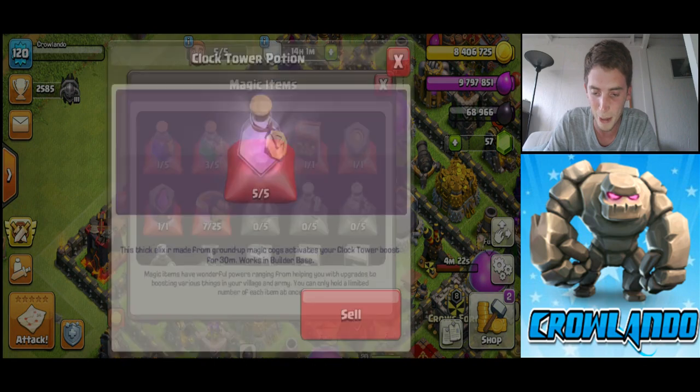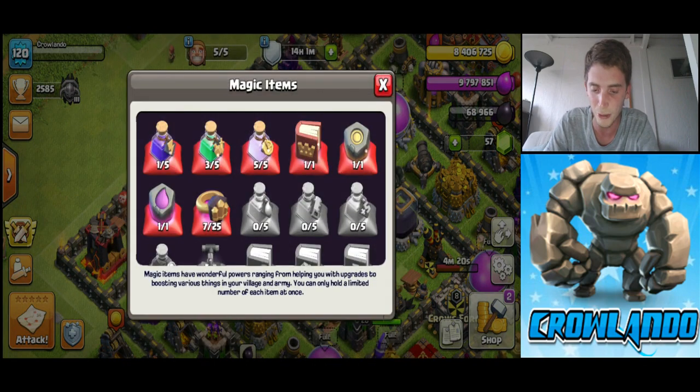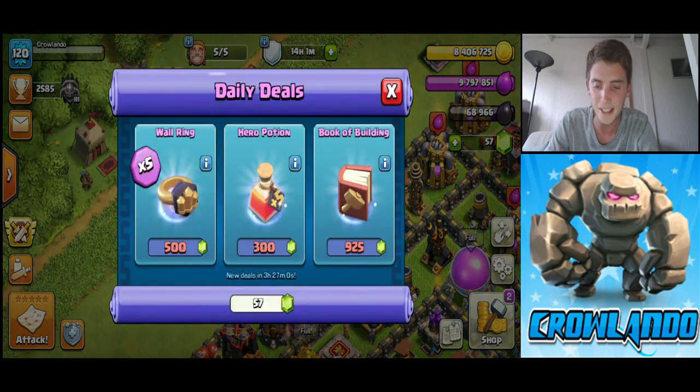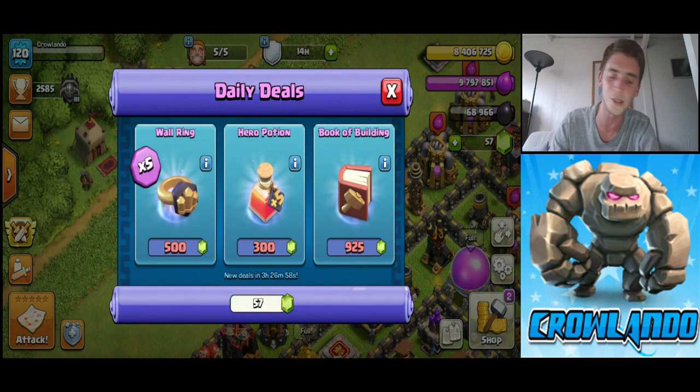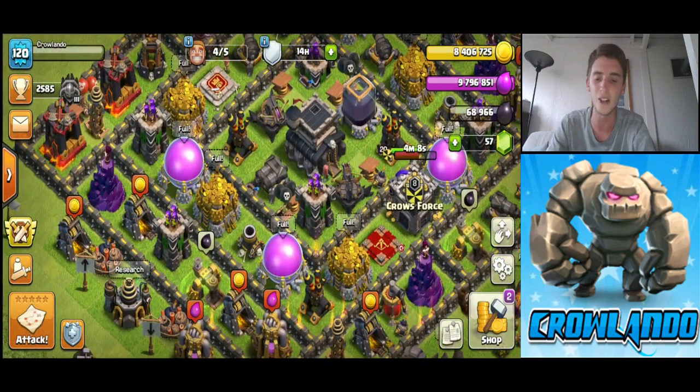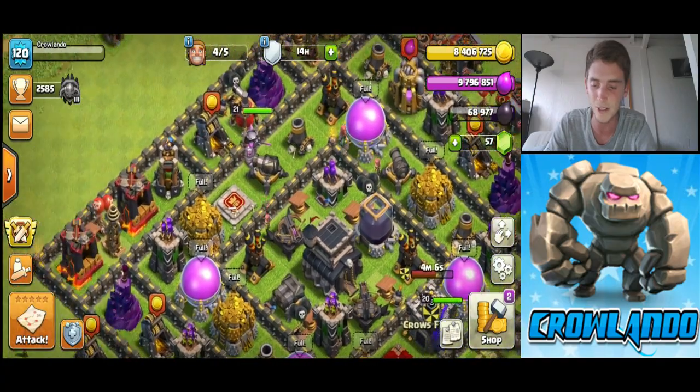Obviously the training potion and Clara Top potion are awesome. I'm always collecting five of those. Always save your gems guys — just get 25 gems and when they appear in the daily deals just buy them until you've got five, and then when it comes around to it you've easily got enough to smash through your challenges.